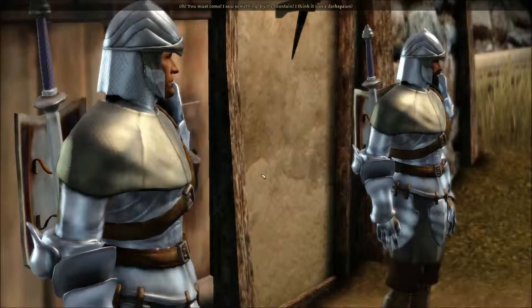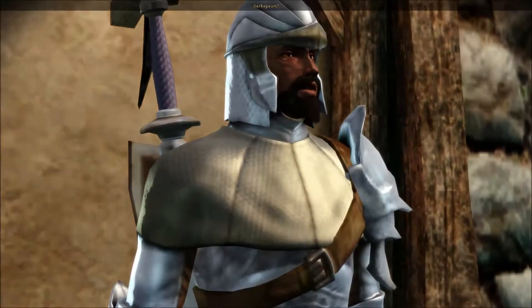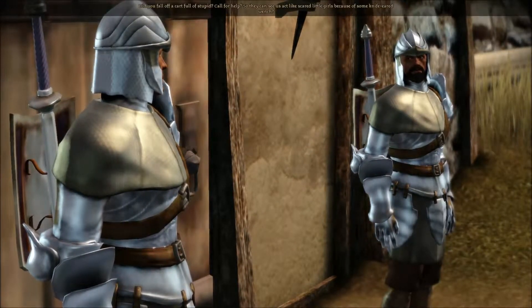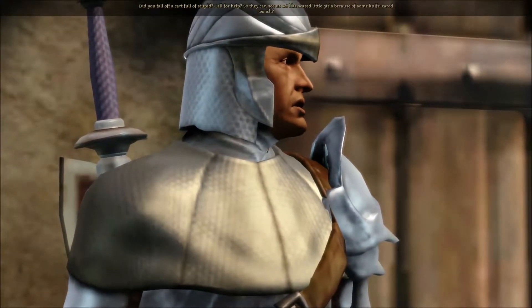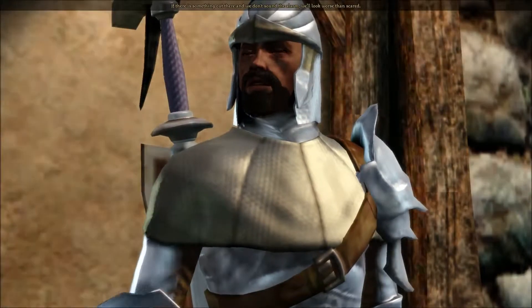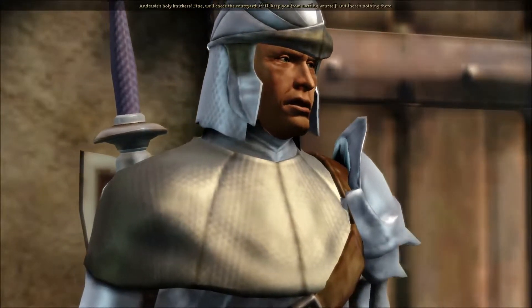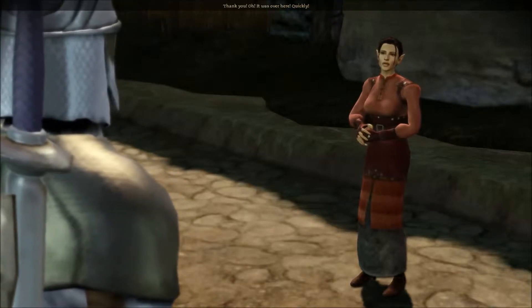I saw something near the fountain — I think it was a dark spawn! They'll drag us underground to be eaten! Should we call for help? Did you fall off a cart full of stupid? Call for help so they can see us act like scared little girls? Fine, we'll check the courtyard if it'll keep you from wetting yourself, but there's nothing there. Thank you!